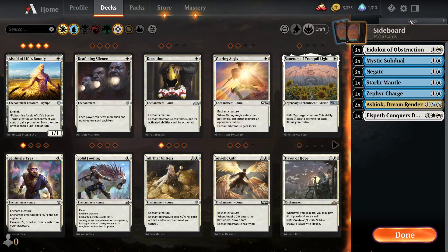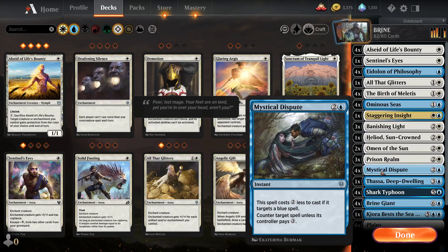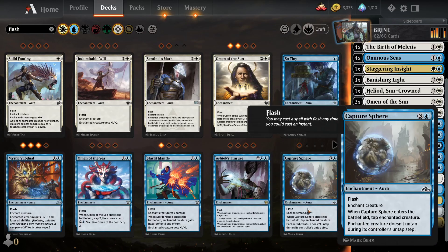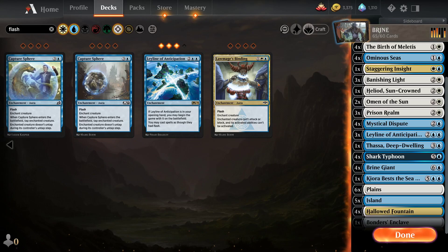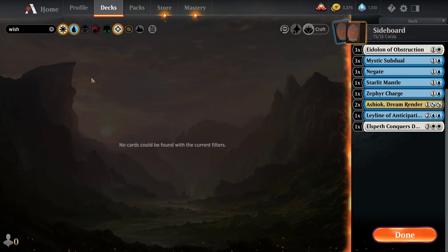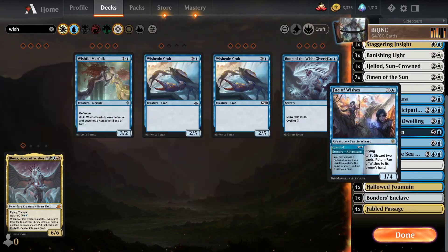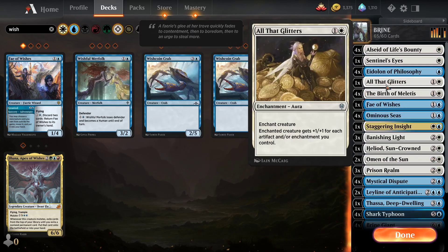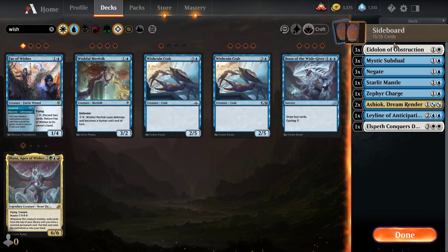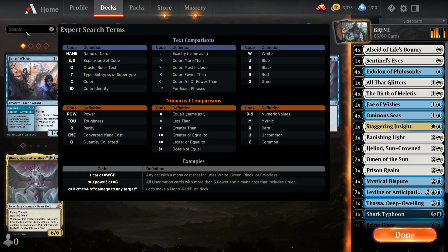Maybe we put some Elspeth main deck, maybe some board resets main deck. Board resets are definitely a must-have. Basically if we're going to play this Brine Giant, we want to have six enchantments on the board. I was thinking Leyline of Anticipation could be pretty good — maybe one in the sideboard. We have wishes to grab stuff from the sideboard potentially. We've got a lot of Banishing Lights and Prison Realms, but I guess we should just be running Elspeth.